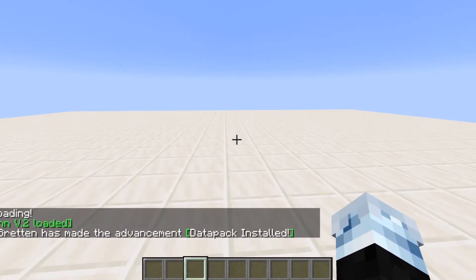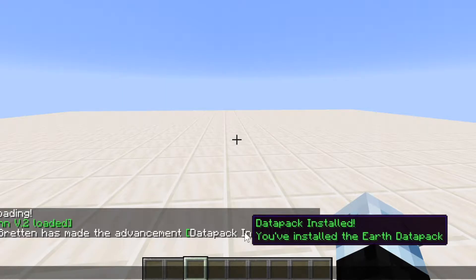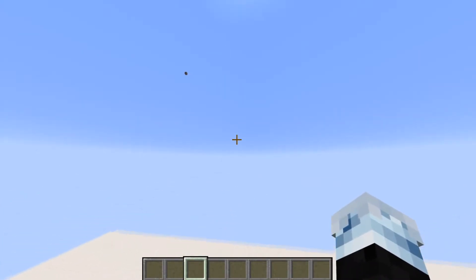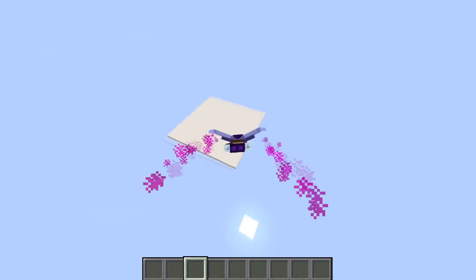If we start the datapack the first time we get the achievement 'datapack install', yet nothing really interesting happens. But if you go to the world spawn you'll get an elytra which will actually break when you land.